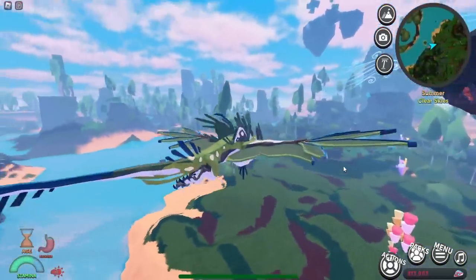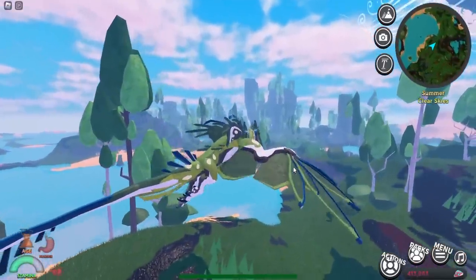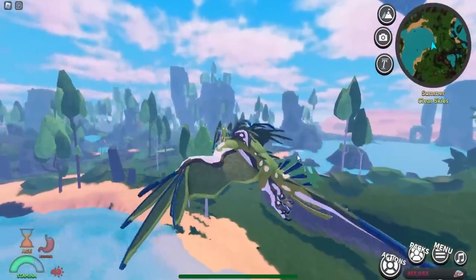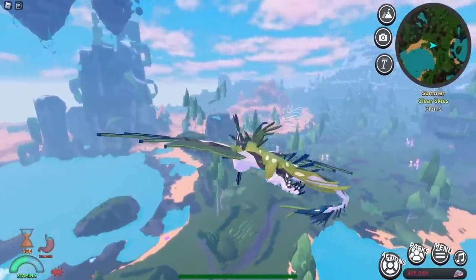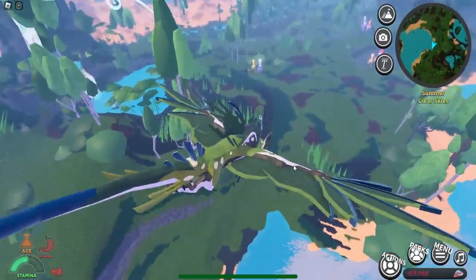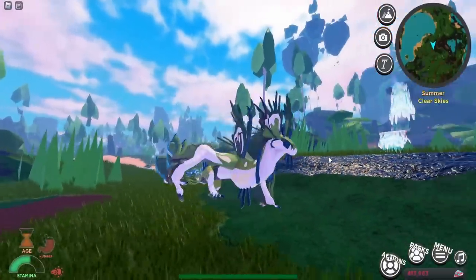Look at the flying animation — it's absolutely insane. It is a glider, so it can't actually fly upward on its own. You press Space to boost up a little bit, but you lose a big chunk of stamina. You can keep gliding around, but to regen stamina you have to land.